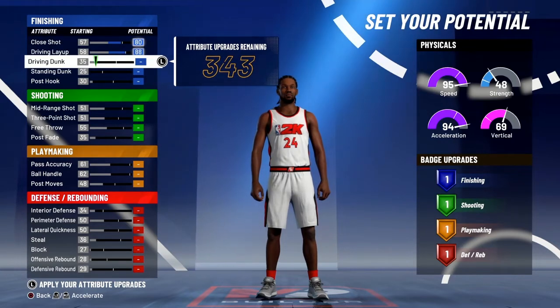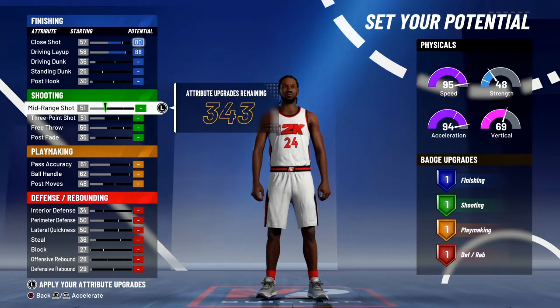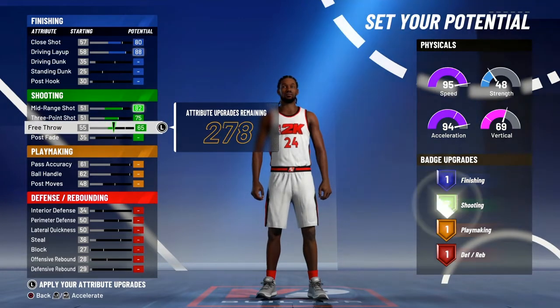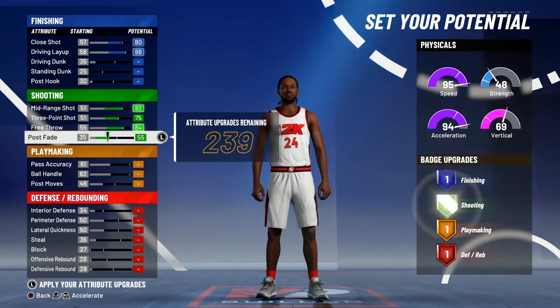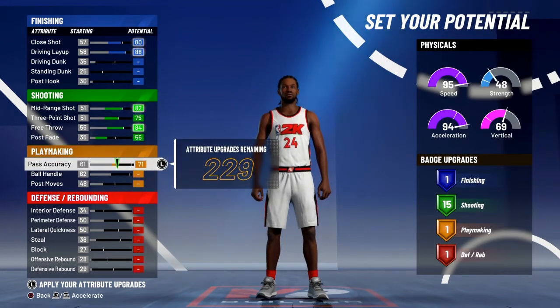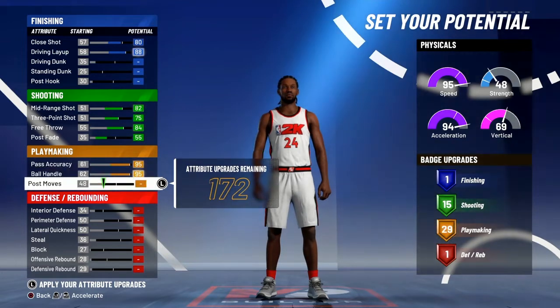The close shot, you're going to want to put to an 80. Your driving layup, you're going to want to max it out. Your mid-range, your three-point — max that out. Free throw, max it out. And your post fade, you're going to want to put it to a 55 so you can have 15 shooting badges. 15 shooting badges is enough because there is no quick draw, so you couldn't shoot lights out.